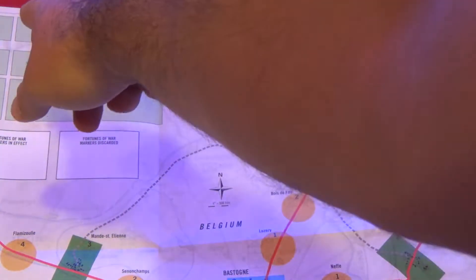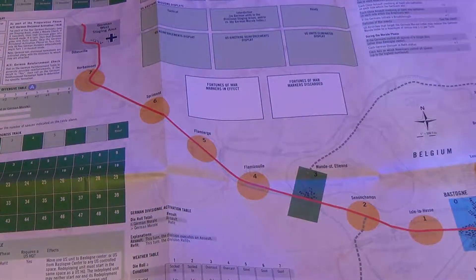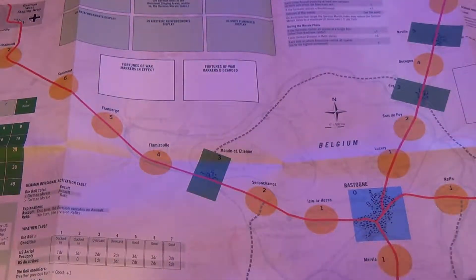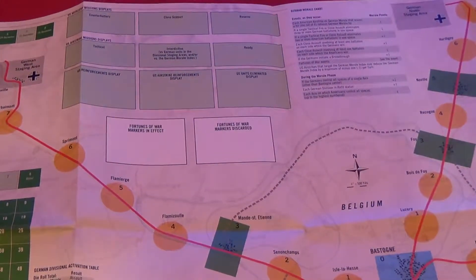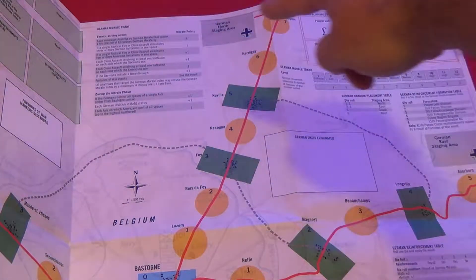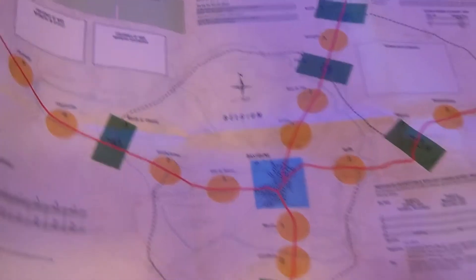Over there we have the US artillery mission displays, US airstrike mission displays, supply points — those green boxes — and the US supply expenditure table. There's also a weather table and rain effect chart. And then the Germans have a West staging area, a North staging area, and a South staging area.